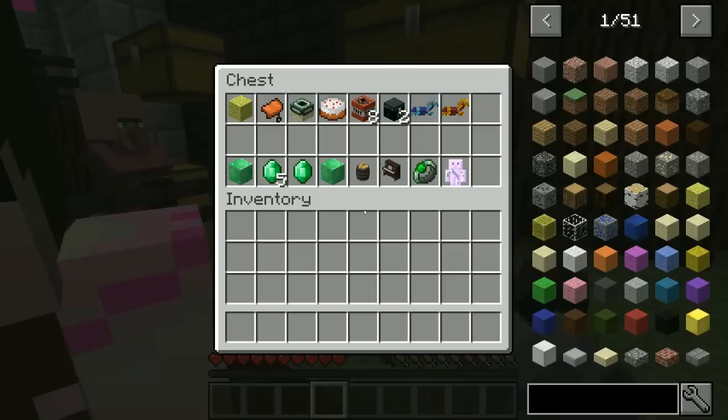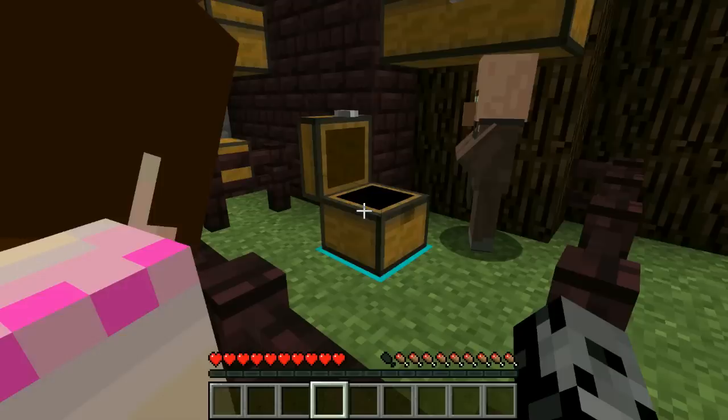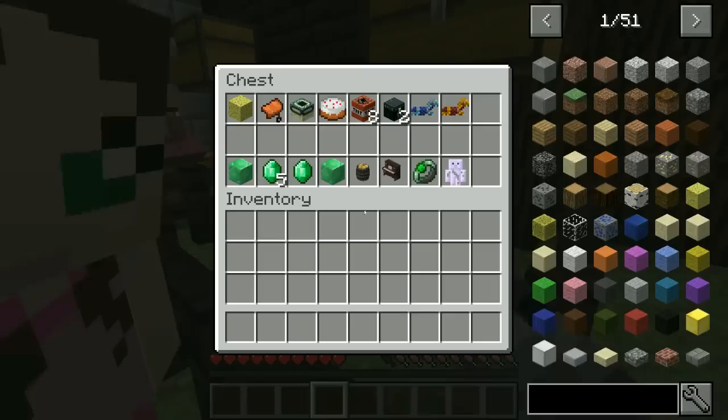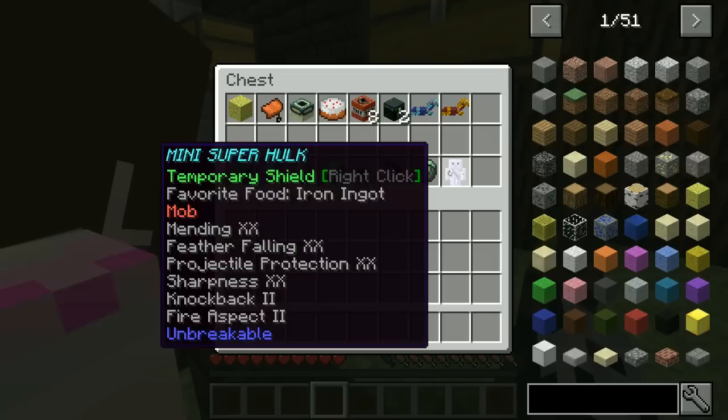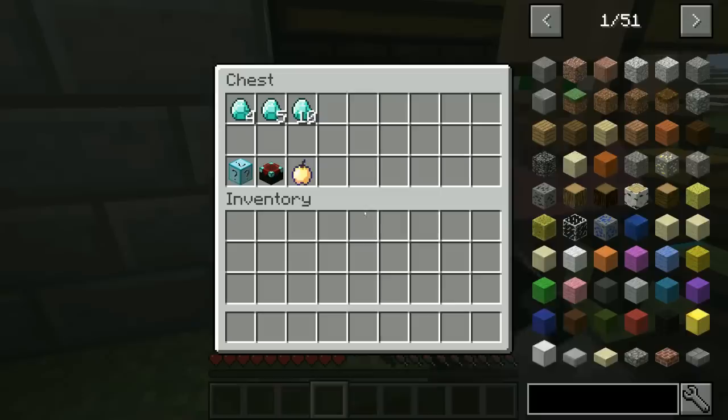For 200 chests we get Smash Art which has Sharpness 30 on it. Why is it called that? Oh - because of Mozart, the best piano player! It's like the Hulk smashed art. Diamond horse armor gets us the Mighty Hulk Ray - it gives you all kinds of buffs so we're jumping around like crazy.